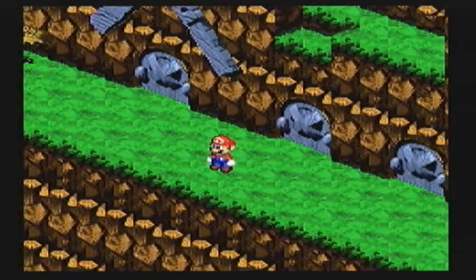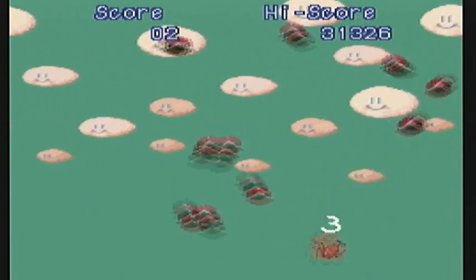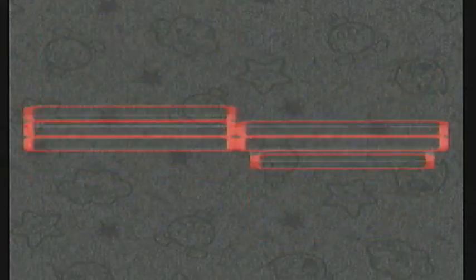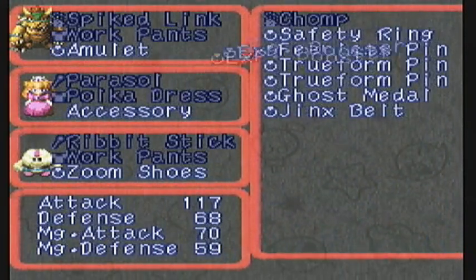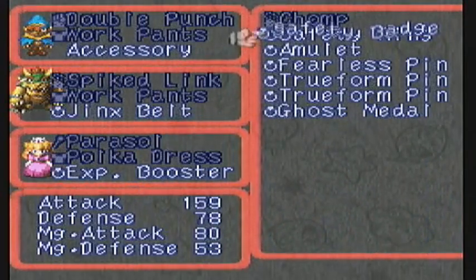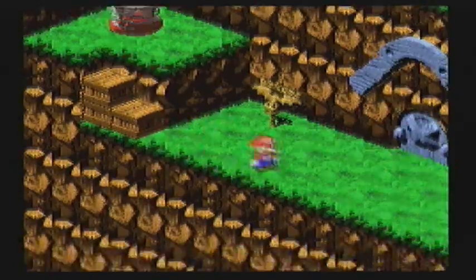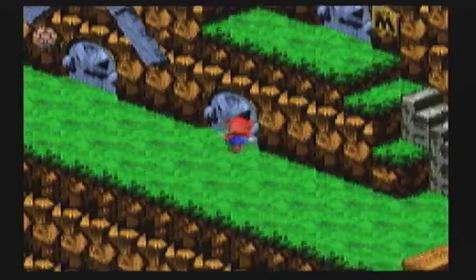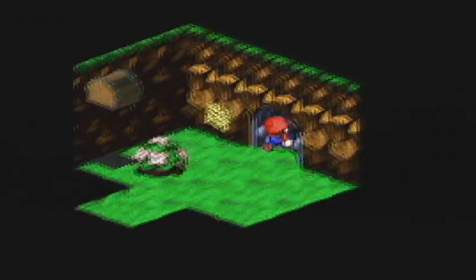Okay, you know what else I'm gonna do? I'm gonna change the party around, just to make things a little more interesting and a little more challenging. We're gonna switch out the Princess for Bowser. We gotta make sure somebody has the Experience Booster — let's put that on the Princess. Bowser is gonna get the Jinx belt. Oh yeah. And then Geno — oh, he's got the safety badge, but I want him with the safety ring actually. Okay, we are good to go. I think we're pretty much done here — we got the Attack Scarf prize, we tried to fight Culex, obviously we failed miserably.